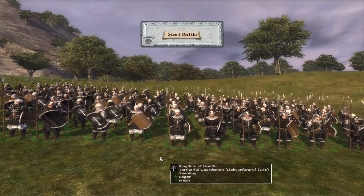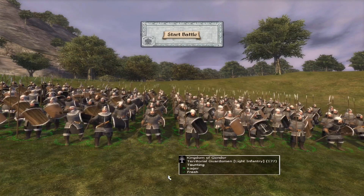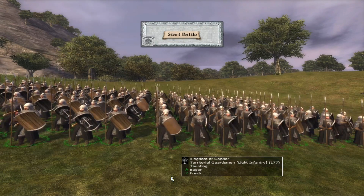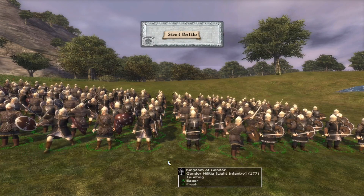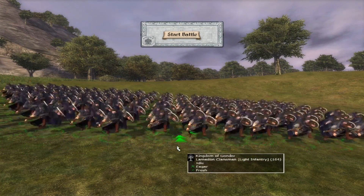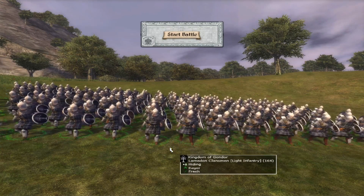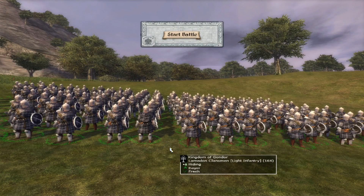Starting off with the Territorial Guardsmen - this is their basic form and they have two tiers of improvements to their appearance. They look very nice; I like the black coats. The Gondor Militia look very much the same throughout, so nothing much to say about that. My favorite unit perhaps - the Lamedon Clansmen - quite tricky because they can hide anywhere, but they get a pauldron on their right shoulder and a new helmet and look very fancy.